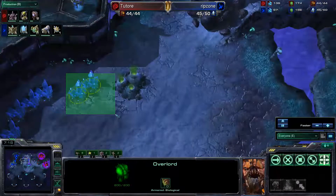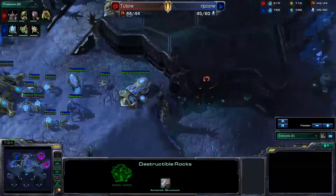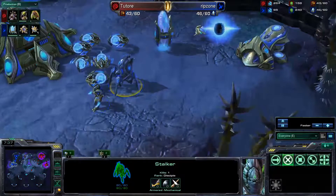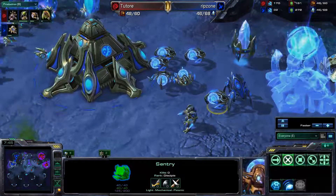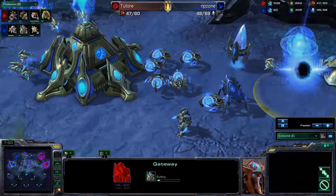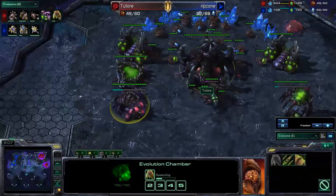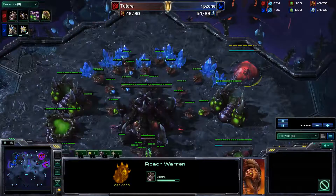I was worried about this overlord getting sniped right there, so I just scooted it along the edge. There's no point for him to break those rocks just to get an overlord. I don't understand why he got the stalker first — it's just kind of confusing to me. I delay my gas for a bit. I actually throw down the Roach Warren a little late for what I'm trying to imitate, because I only saw the match once.